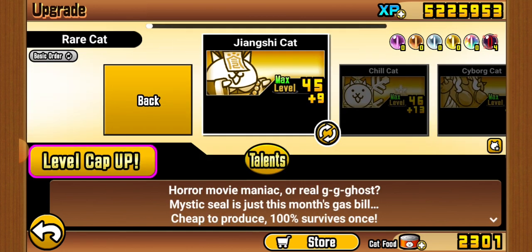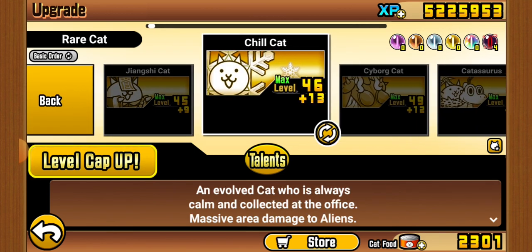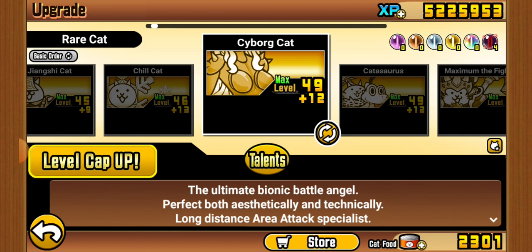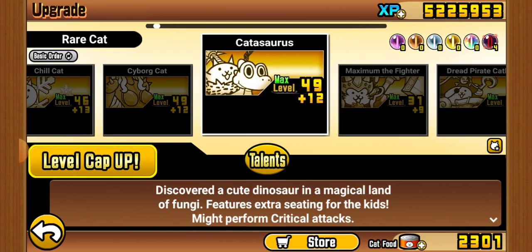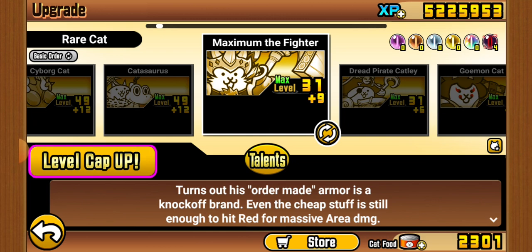Moving on to Rares — I'll try to be a bit quicker. Jungshi is a good meat shield. Chill is chill. Cyborg is a very good generalist. Kazasaurus is very good against muscle enemies, but you literally need it at max level — like level 130 — for it to be useful.